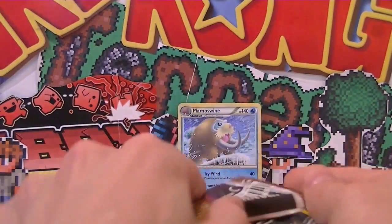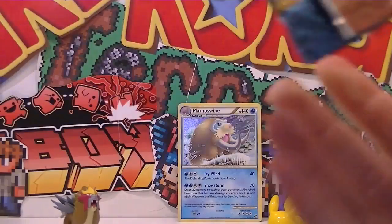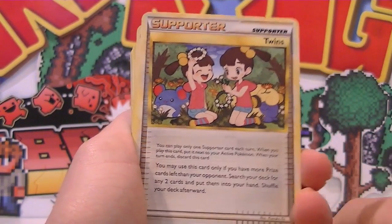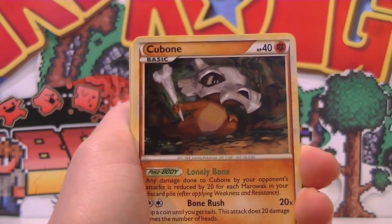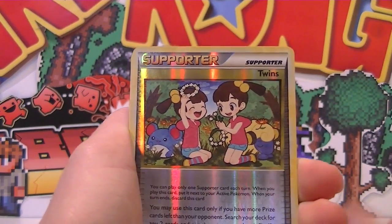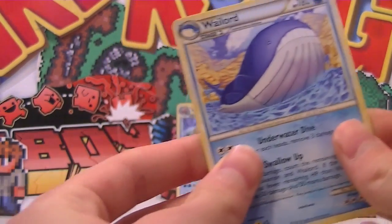Our second to last pack here — hopefully we'll pull another holo. The holos in this set are amazing, I am a fan. I like how they put the blowing of the wind in front of the holo part of that Mamoswine card. Bellsprout kicking things off. Pidgeotto. Twins. Ralts. Bellsprout. Cubone — he's ready to rough up some people, like don't mess with me. Magnemite using his beam. Dratini. Voltorb chilling in the grass. Reverse Twins — that's pretty cool, haven't got a reverse Trainer from this set yet, so that's nifty. And a Wailord regular rare — he does not give a flying fruitcake, he's just like yes, I'm too good for this.